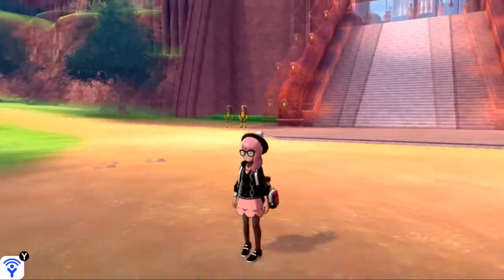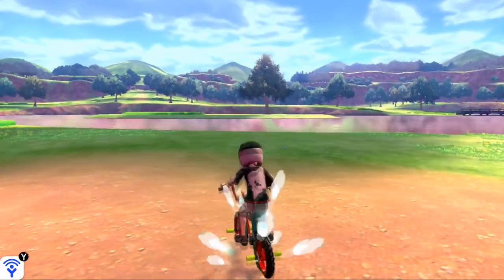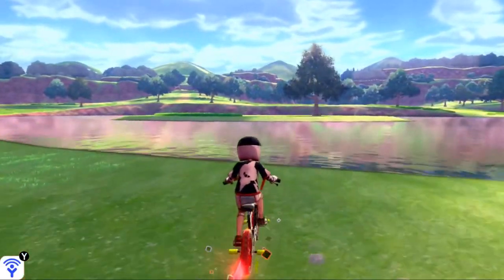Once you've done that, go back to Sword and Shield and again fly on over to East Lake Axwell. With the city of Motostoke behind you, you can hop on your water bike and we're going to cross into the lake that's right here.